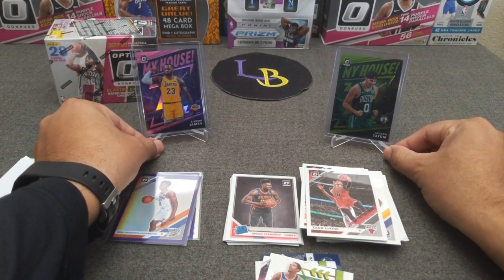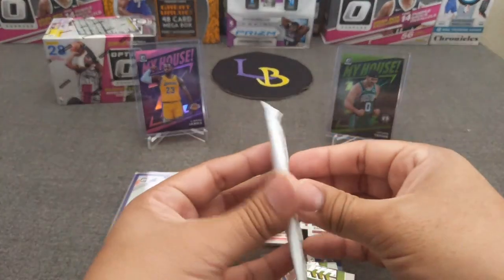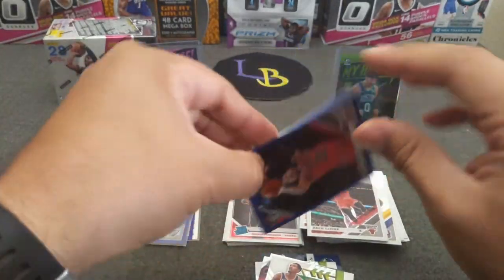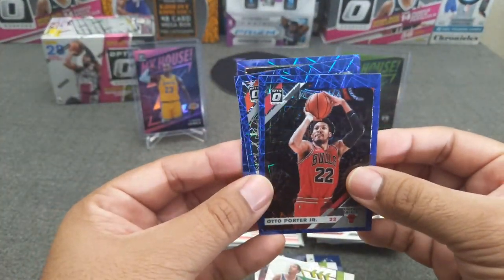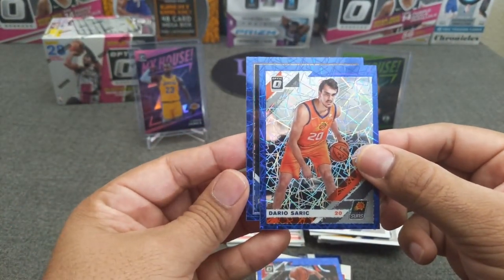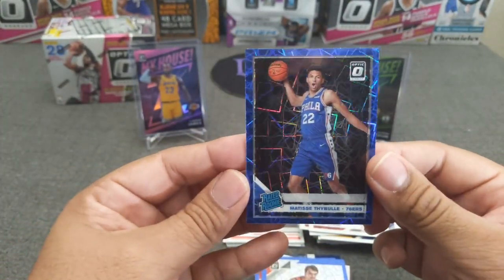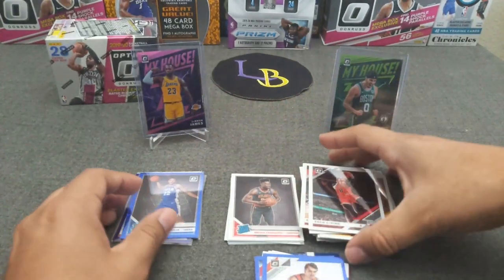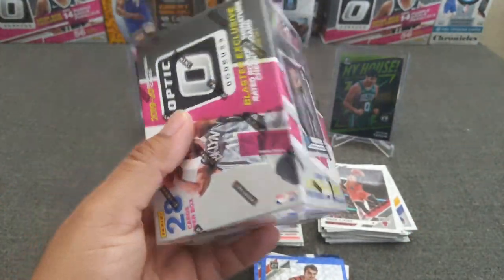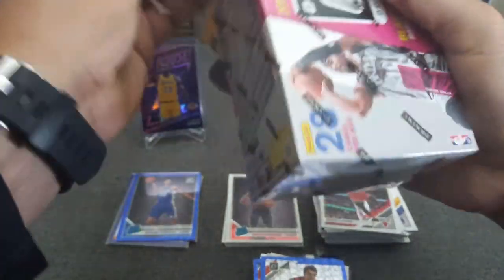Oh man, that's a nice pull — pink My House LeBron James, number 12 of 25. Oh baby! Maybe we'll see these two in the Finals this year — LeBron versus Tatum, I'd love to see that. That's a banger. Alright let's go with the last blue velocity packs. Otto Porter Jr., looks like we got a rookie in the back. Ty Bull from the Sixers — blue, not bad at all. That LeBron is beautiful — not a bad cello overall.